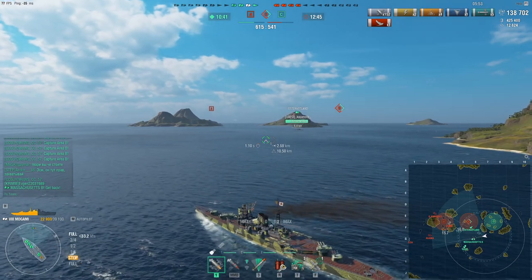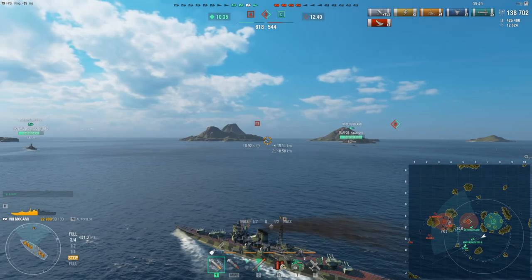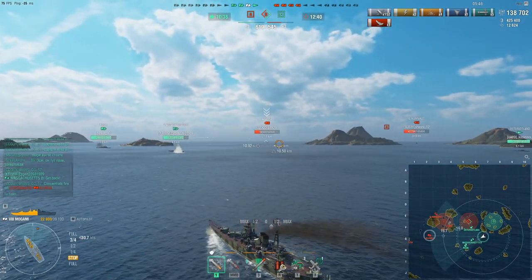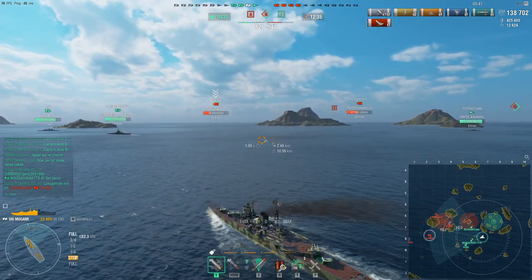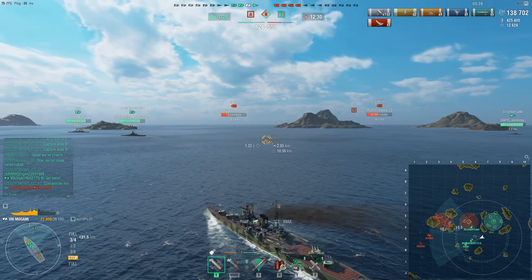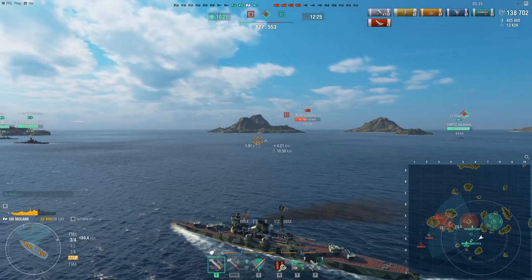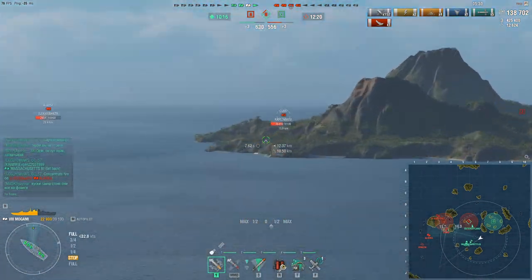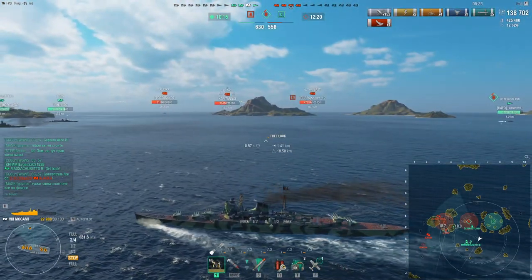There are exceptions, like the Stalingrad and Petro, that have the armor and tankiness to push in. But most cruisers rather want the enemy team to push into them while they're in a position to kite away. Because when you kite away, you can use terrain to farm them and drop preemptive torpedoes. And this is not with a concealment build — my concealment is 10.5. I'm running the rudder shift on the Mogami, not the concealment. Even then, I was still able to use my 10km torps on two different battleships because the enemy team was pushing into me. It's always an advantage if you can force the enemy to play aggressive towards you.